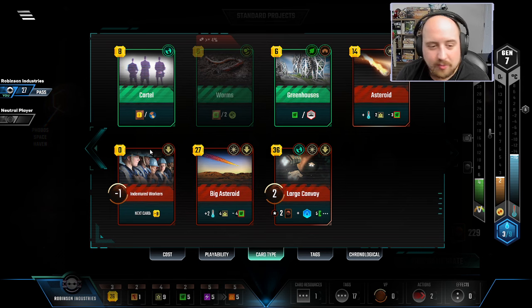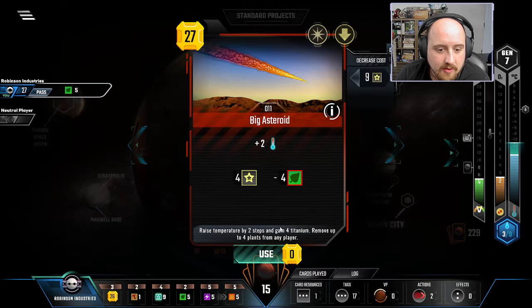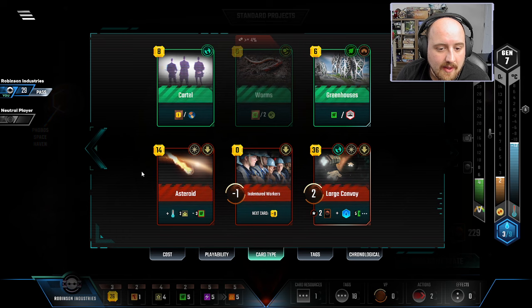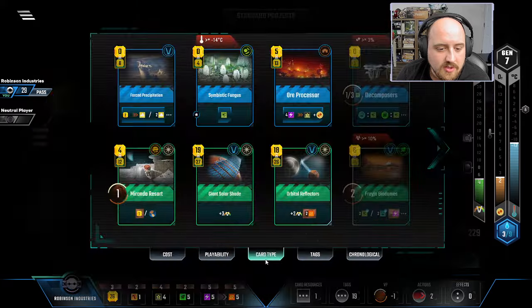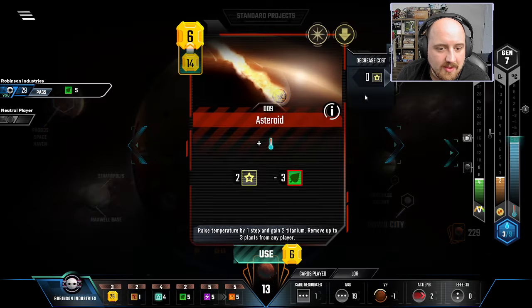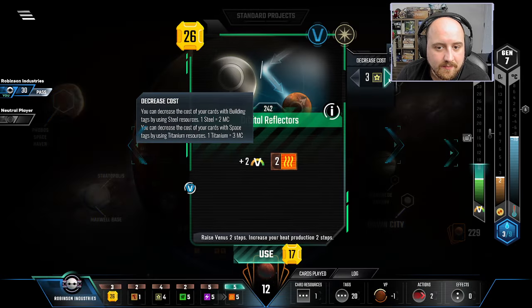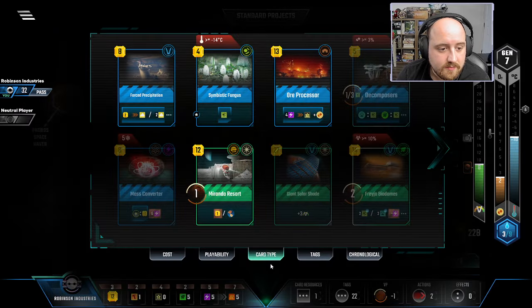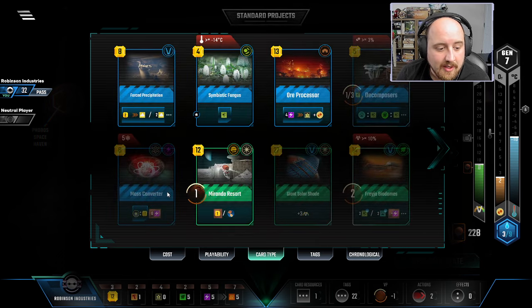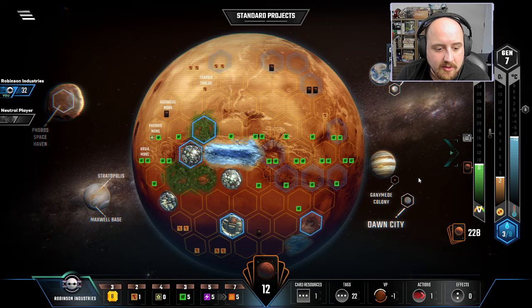I guess I need to say earth tag on a green or blue card. Let's do a big ol' asteroid — nine Titanium, get four back. I know the asteroid gives me money back too, so we should do it. And then take the last four Titanium over here. Mass Converter — I only have two science tags, but it would be nice. I'm going to buy another Plant income because we're certainly on a break point. And then Symbiotic.